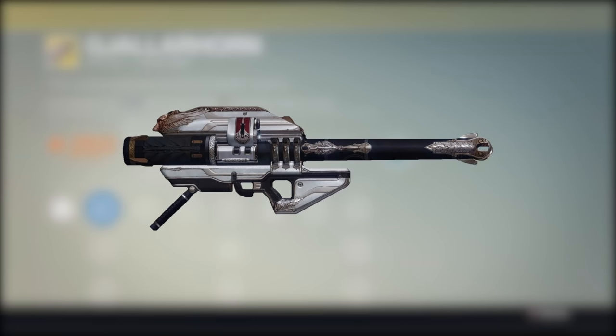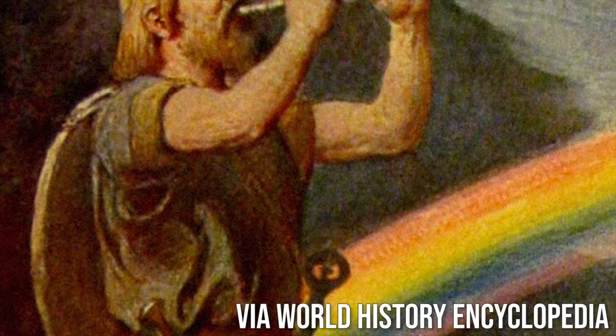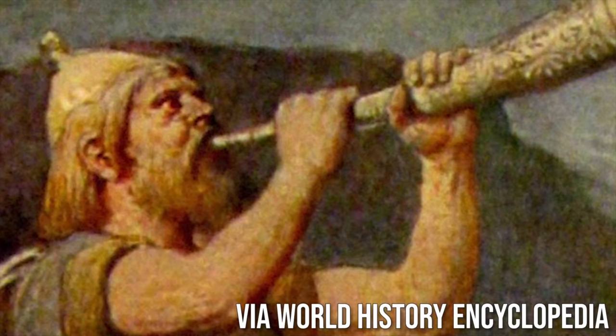At number eight is the Gjallarhorn from Destiny. Destiny has an entire tier of weapons called legendary, but I doubt many people have heard of all of these things. The Gjallarhorn, though — people have heard about it. People who don't care about Destiny at all know about the Gjallarhorn, even if most can't pronounce it. The name is in reference to the horn Heimdall, the Norse god, blows to signal Ragnarok, which is pretty damn metal.